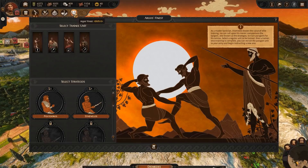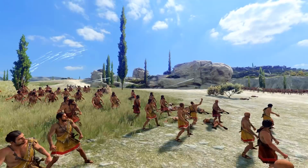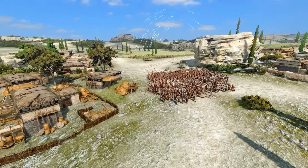Taking on a horde of angry centaurs or mounted amazons? Elevate your army with Paragon spearmen and laugh as their horses break themselves against your line. Facing heavy infantry? Invest in Paragon slingers or archers to destroy their morale from afar.